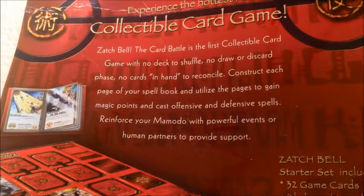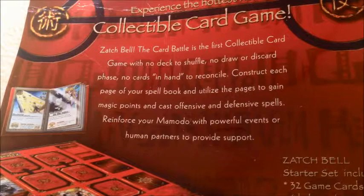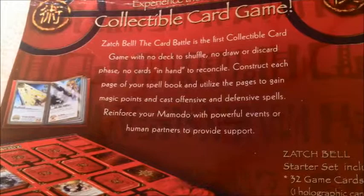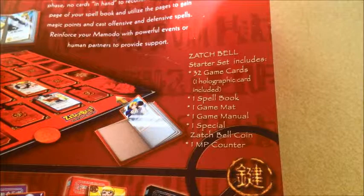To reconcile, construct each page of your spell book and utilize the page to gain magic powers. Cast offensive, defensive spells, reinforce your mamodo with powerful events or human partners to provide support. Zatch Bell the deck includes 32 cards, one holograph, and one spell book.